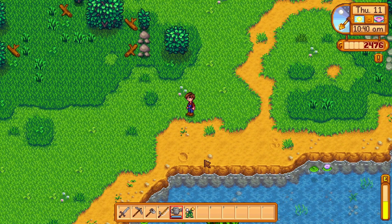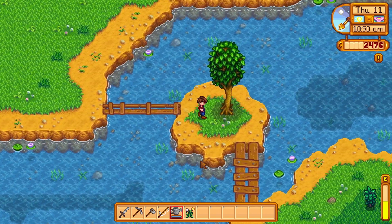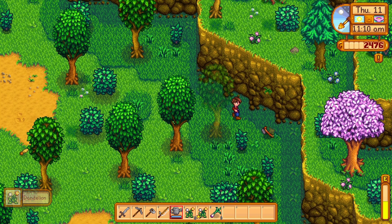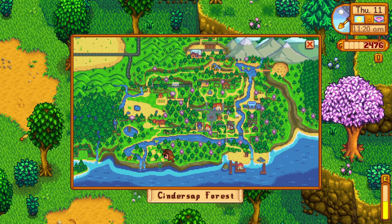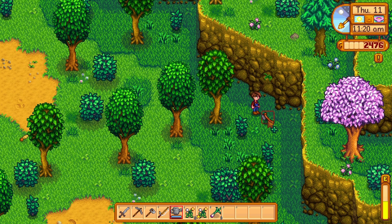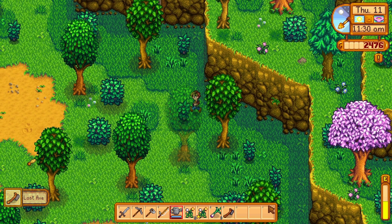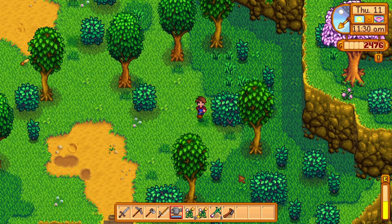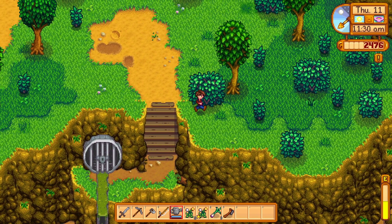I know I have enough money for the backpack upgrade, but I'm definitely going to save that for strawberries. I'm trying to get as much money as I can. So if you're looking for the axe, it's right here. I can show you on the map — it's down here in Cinder's Hat Forest, right in this corner, right over by the sewer area. Yeah, that's where it is.